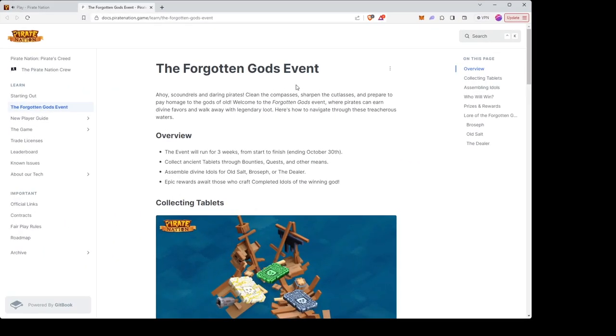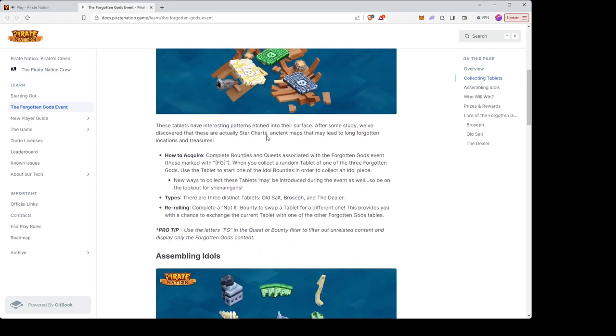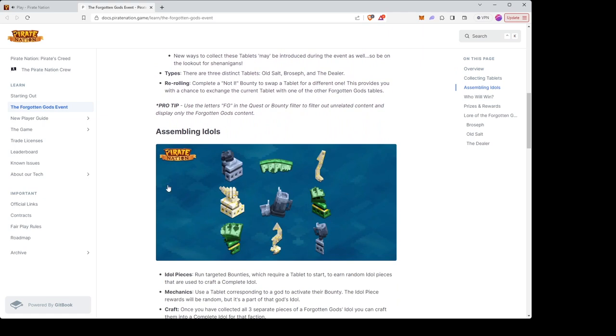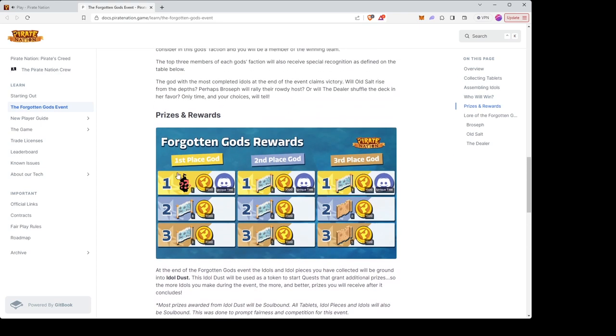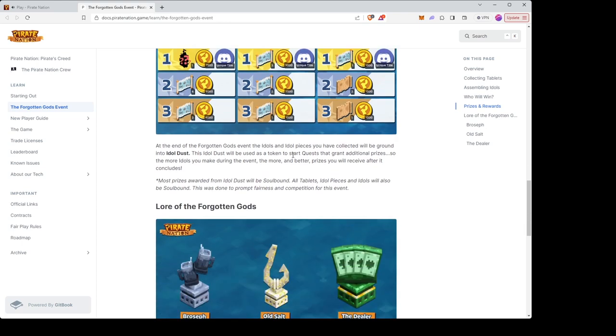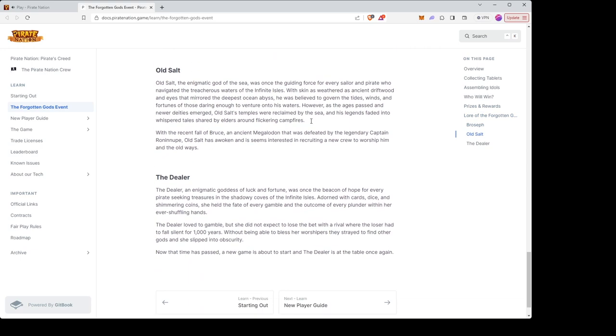Here we are at the docks for the Forgotten Gods event. We already did a quick overview of how to get all of the assembled idols. We also talked about how the Forgotten Gods faction with the most completed idols at the end of the event will be declared the winner. Here are the rewards and prizes for first, second, and third place — make sure to screenshot this or check the docs.